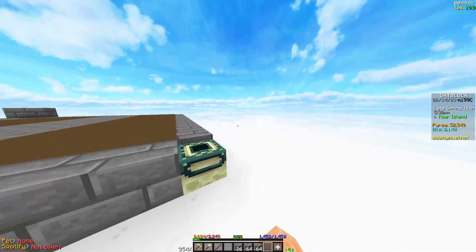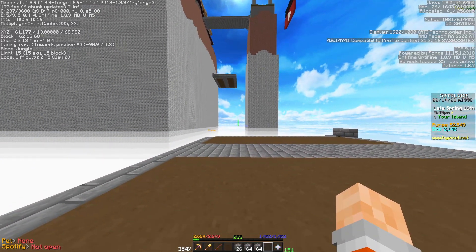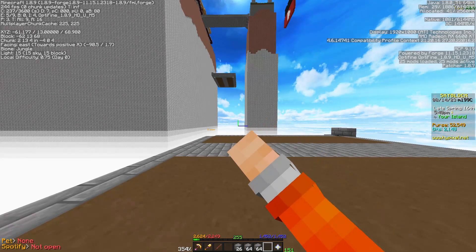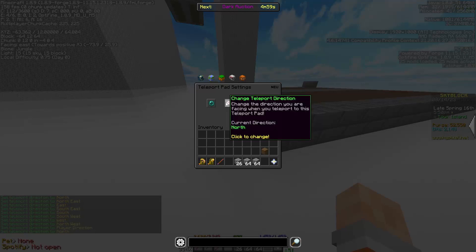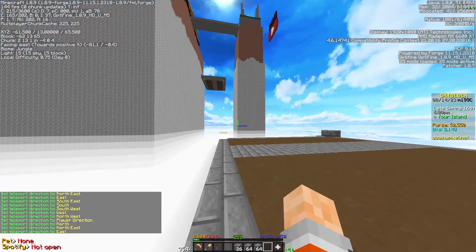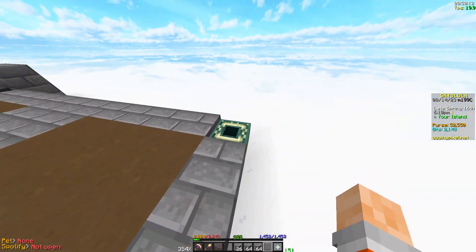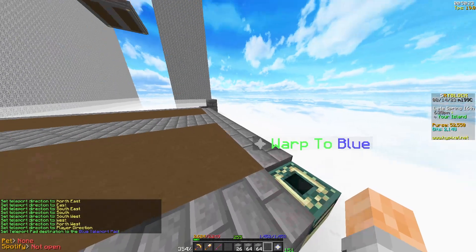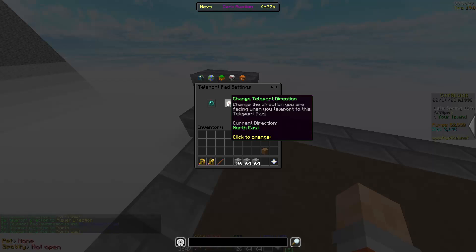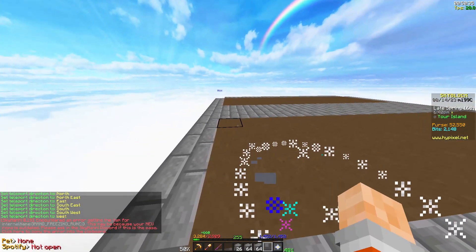You may notice you'll be facing the wrong way after teleporting. Come over to this pad and press F3 — it will tell you on the left which direction you're facing. I'm facing east, so go back and set the pad to face east. Now when I head over to this pad I'll be looking the right way. For the other side, I'll be facing west — change the destination to blue and set the facing to west.